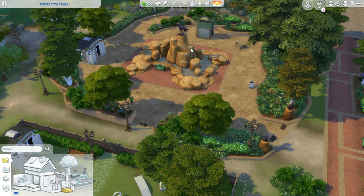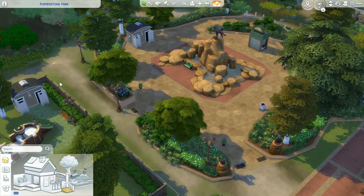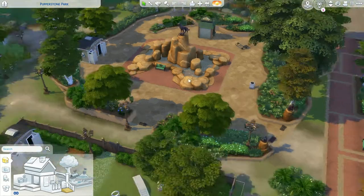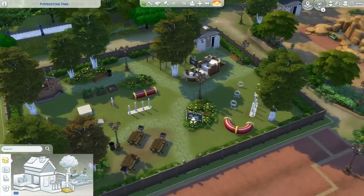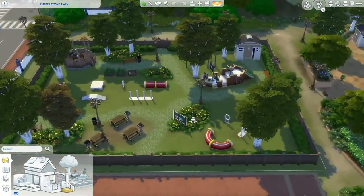There are benches for parents to watch the kids, and public bathrooms. There's actually a secondary park next door you can walk to — it's open world, you can get a drink, and there are two bathrooms between the two lots with a gate connecting them. If you have Seasons, a food cart will also appear here. This is the Pupperstone Park by Lil Simsie and it is on her gallery.